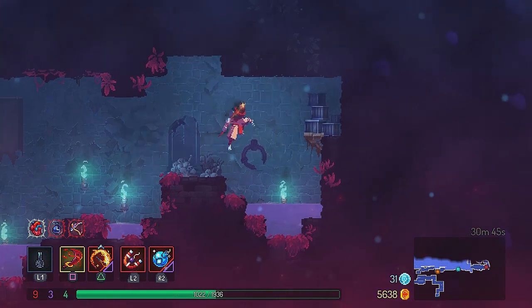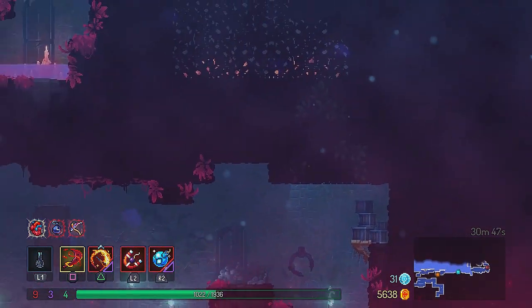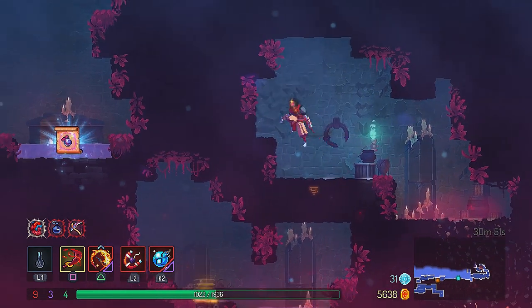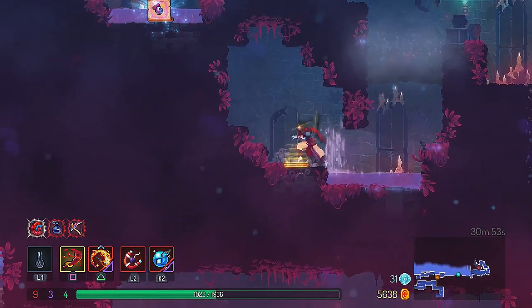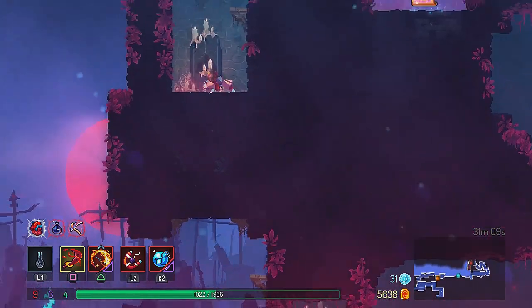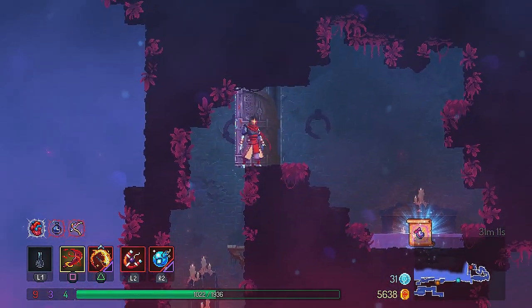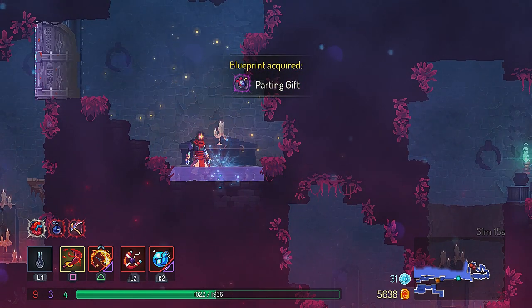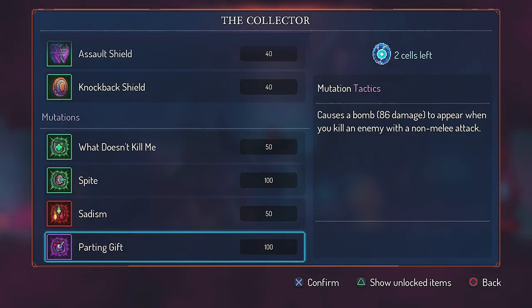Now for the party and gift mutation: if you jump up where you find the merchandise categories blueprint, you can see a platform to open up a door. Once you open the door, go back to the blue door where you entered the room, then jump up and you will find the party and gift mutation blueprint. This mutation causes a bomb to appear when you kill an enemy with a non-melee attack, and the damage of the bomb scales with your tactics.